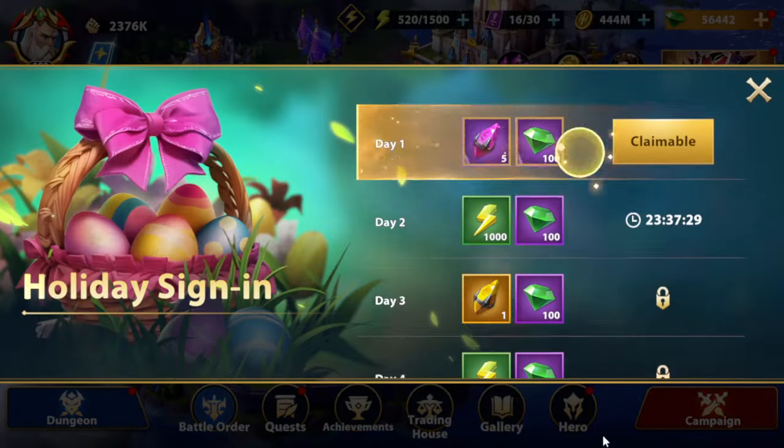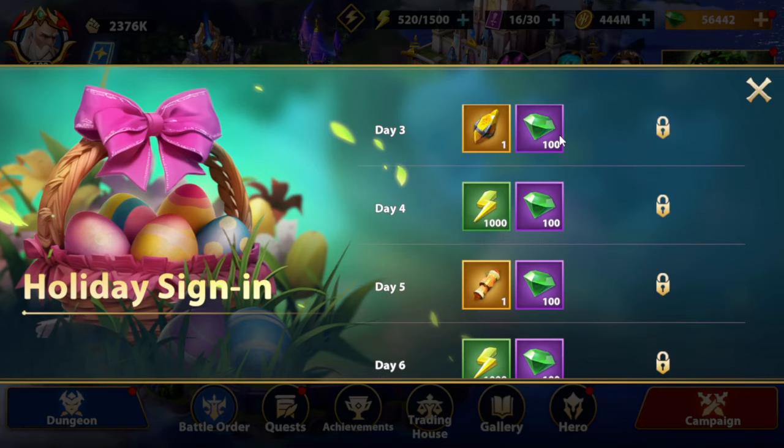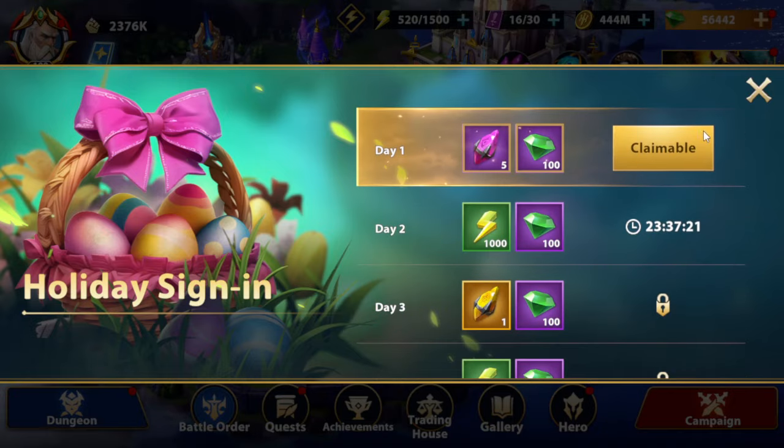Make sure you do your holiday check-in. Looks like it's 7 days. You got 3000 energy here with 700 gems and some extra summons.